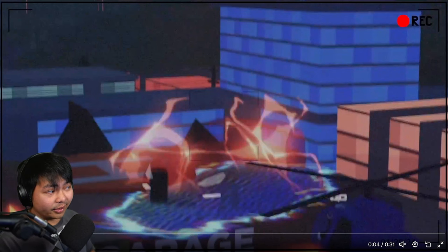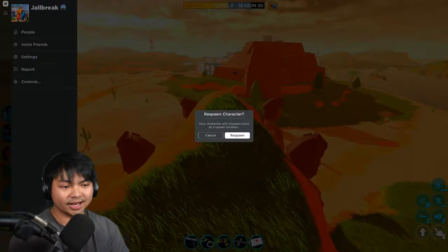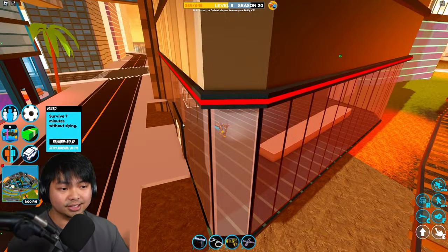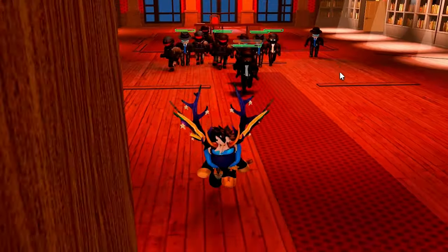The first Easter egg is gonna be this one right here — this is gonna be the Model 3. This is gonna be in the garage. So if you guys go over there right now and go to the top of the city, we're gonna go ahead and get a Volt Light and go to the boss battle.